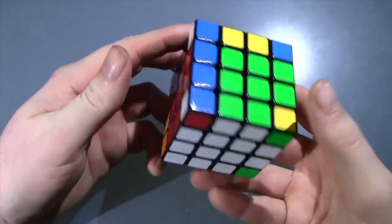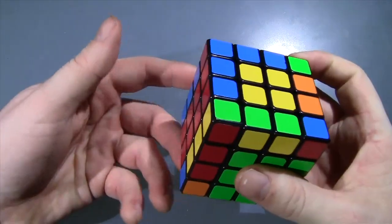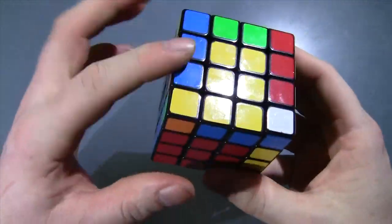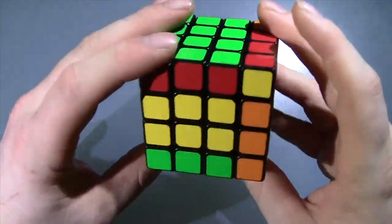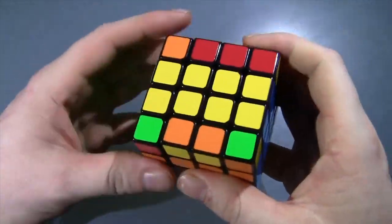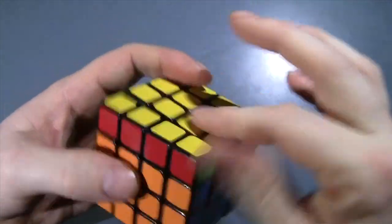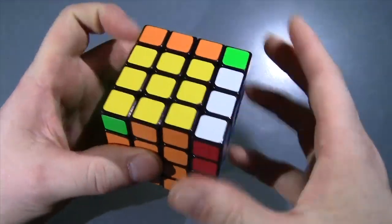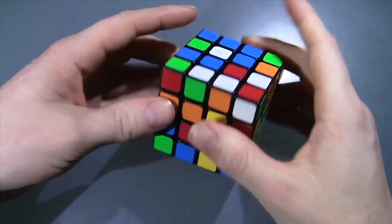First pair — not seeing it here, there we are. Put it in the back. Second pair is here. Third pair is here. I don't know this OLL — I used to but I've actually forgotten it, so we'll just two-look it. And then here we've got just a U perm. Easy! Alright, one more.